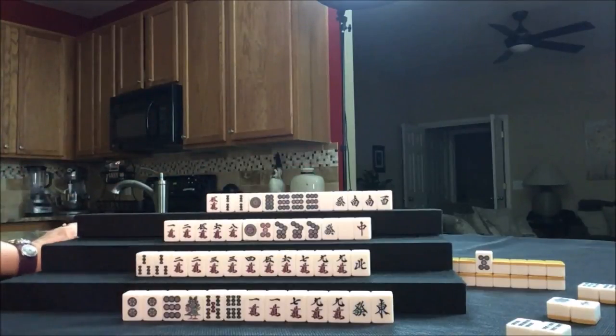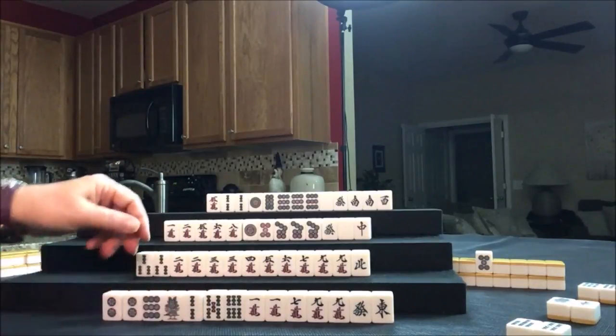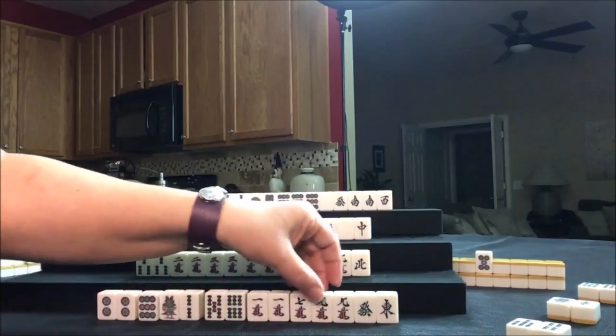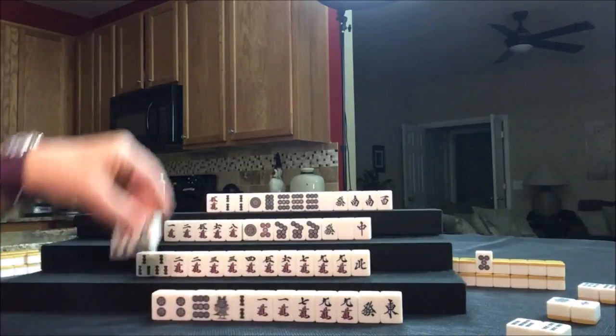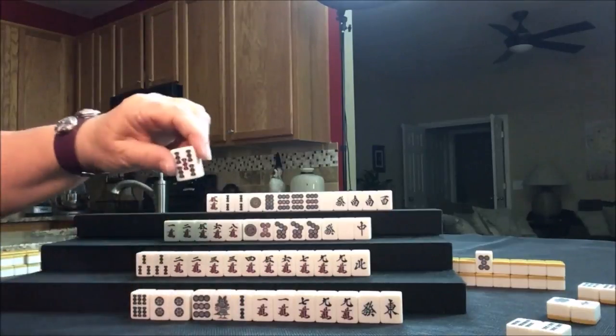Let's draw for North — Five Crack, that's Akadora, red five. That could be special if it's in the hand. We have pair, pone, pair. Let's get rid of the Nine Bam. If we continue to draw dots, we can sacrifice the off-suit tiles and still play half flush. Let's draw for East — Two Bam. Two pairs of twos. There is a chance for a hand called Chanta — outside hand. Four chis or pones, each with at least one terminal or honor, including one chi. Plus one Han if concealed.